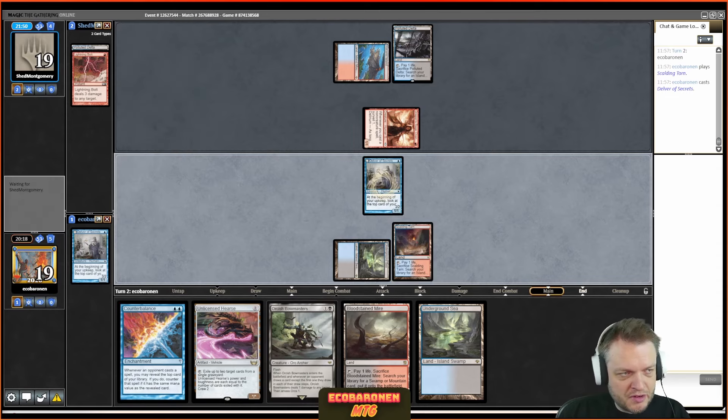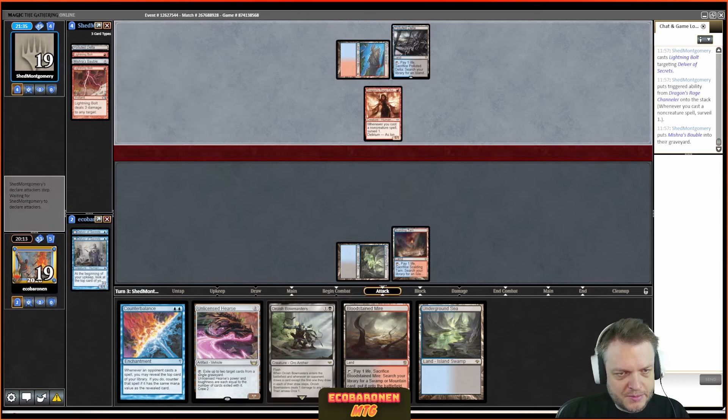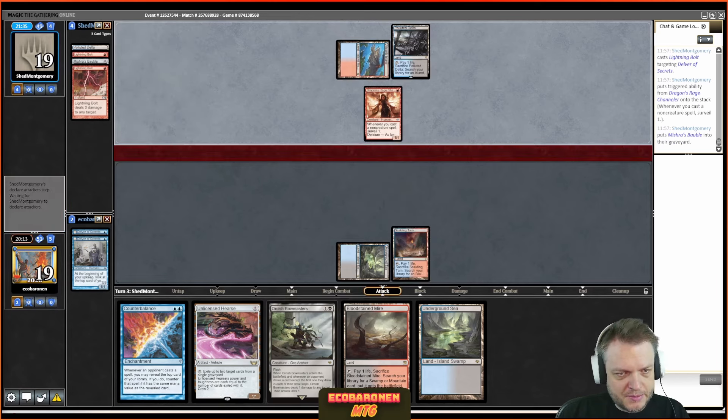Force of Will isn't great in this matchup, so if I were playing against combo I'd hold it, but that's not the case. We surveil away a Murktide. I draw Bowmasters and make sure to flip Delver next turn. The opponent flips their Delver, which makes sense — they saw Underground Sea, so they really don't want Delver to die to Bowmasters. Great play by the opponent.